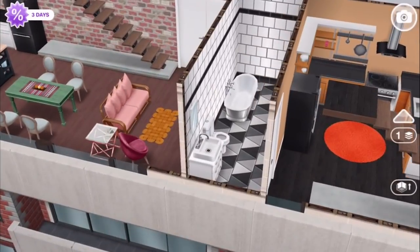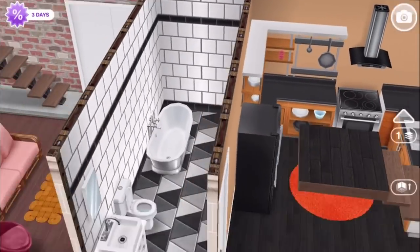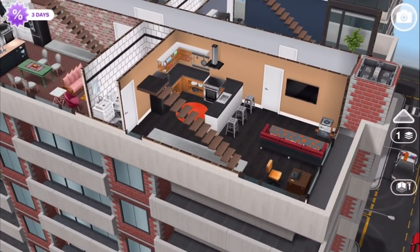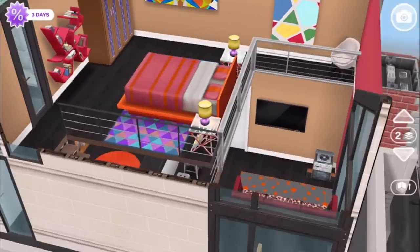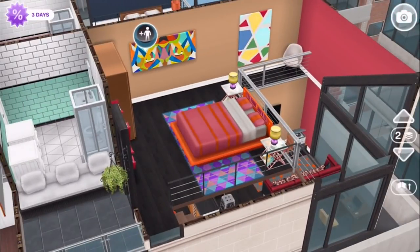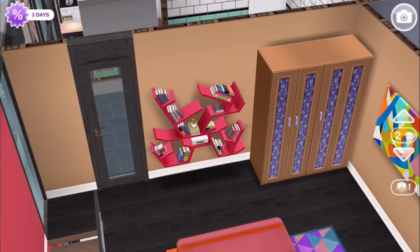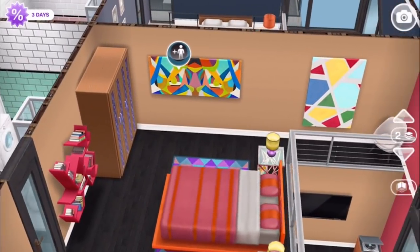Behind here is their bathroom. They have a slightly different tile compared to across the hall on the floor there. I love how just with a few different changes — like changing the floor, rugs, and some of the furnishings — it can feel very different. So as you can see, more of that is going on up here in the loft space. Again, with the colorful decorations, we've got the bed, which is orange and pink, and the rug, which has that purple and pink-ish geometrical pattern. We've got their bookcase also in red with that jagged geometrical pattern. Super colorful and modern.